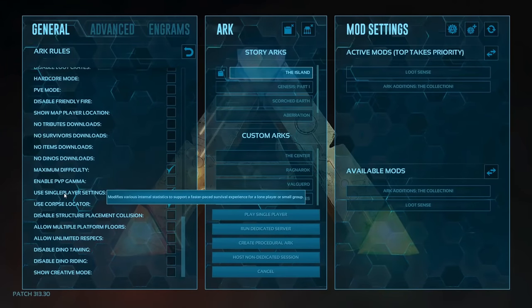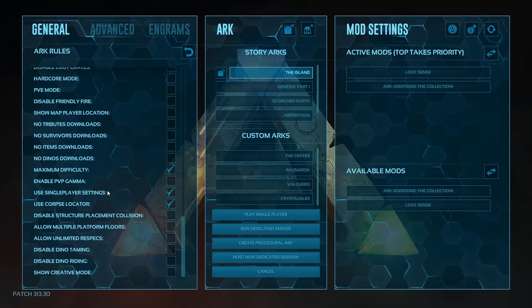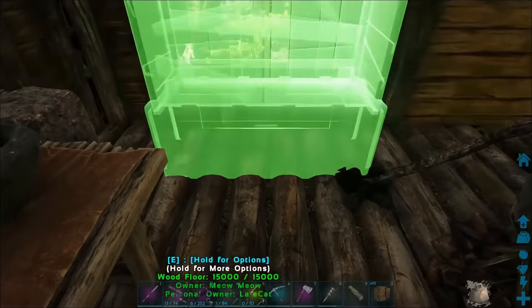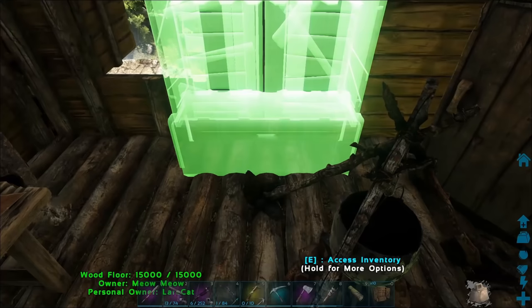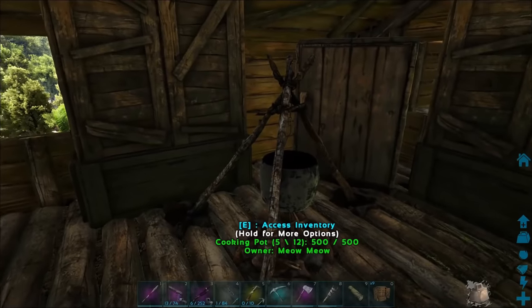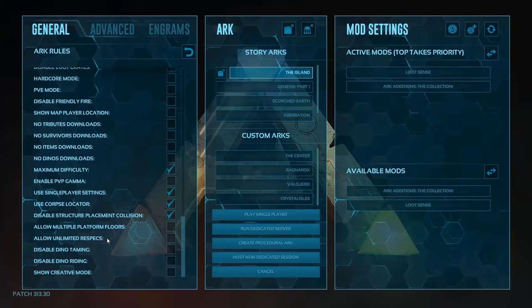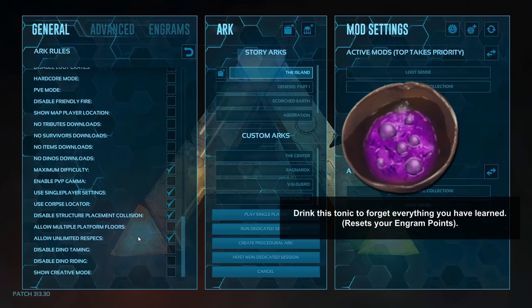Use single player settings — make sure this is checked. This will automatically multiply some values in general and advanced, contributing to a better experience by a lot. Use corpse locator — make sure this is checked. Disable structure placement collision — this allows you to build structures without worrying about collision; I personally only use it for more accurate structure placement, but don't abuse it. Allow unlimited respecs — enable. There is an item called Mind Wipe Tonic which allows you to respec your character; if this is disabled you can only do it once. And that's it for general.